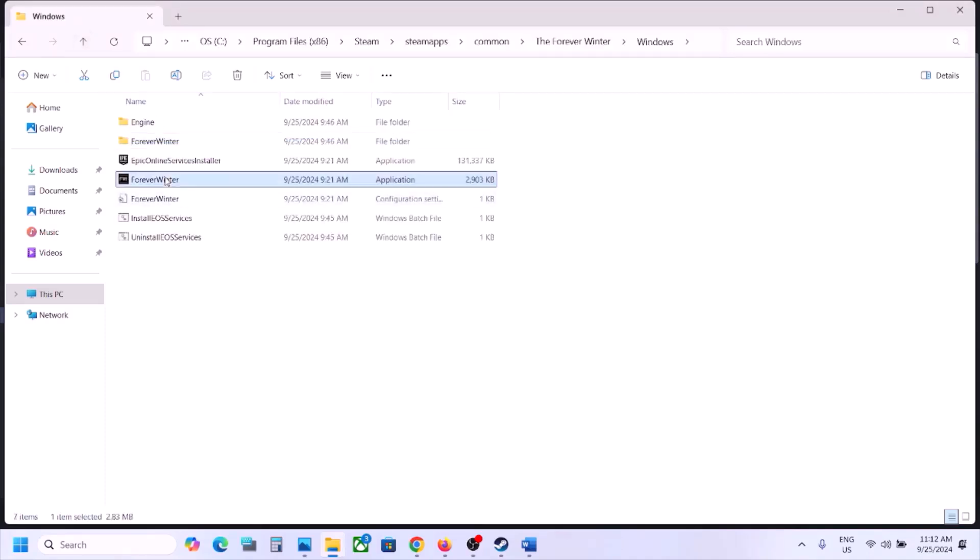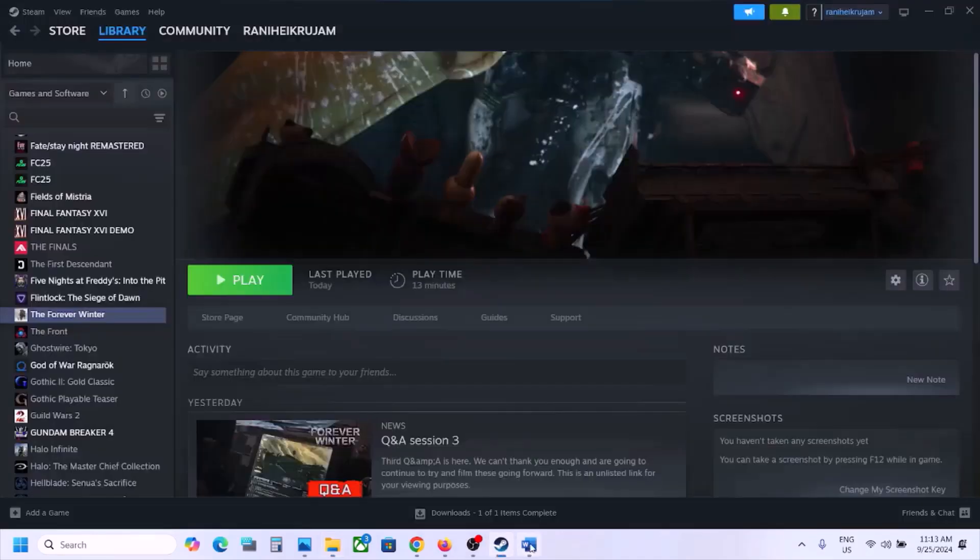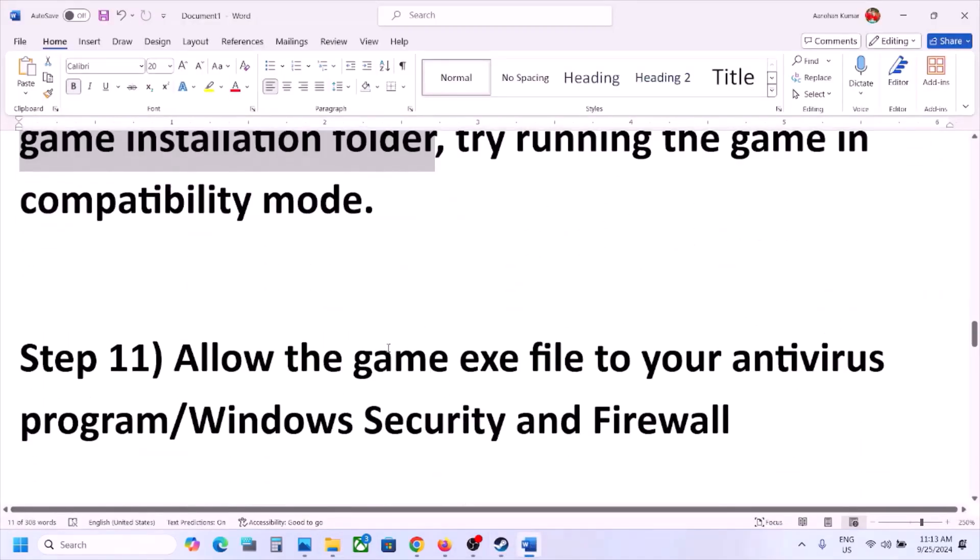If that still doesn't work, uncheck all those boxes, click Apply, click OK, go back, and do the same thing with the other EXE file — check Run as Administrator and all the relevant boxes, click Apply, and launch the game. If that still doesn't work, uncheck all the boxes and follow the next step.